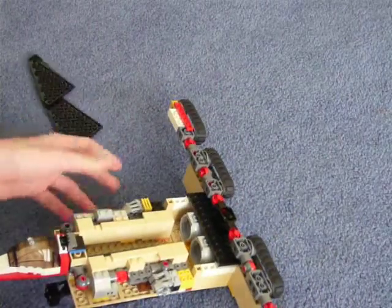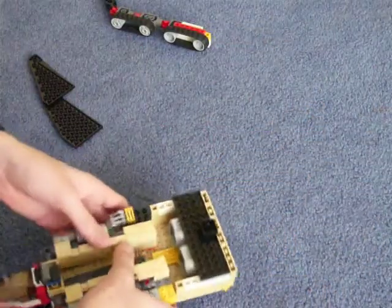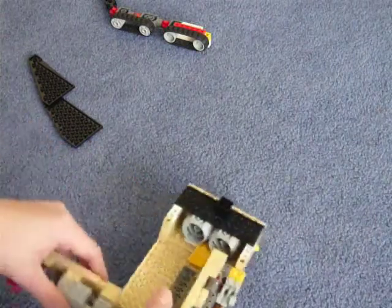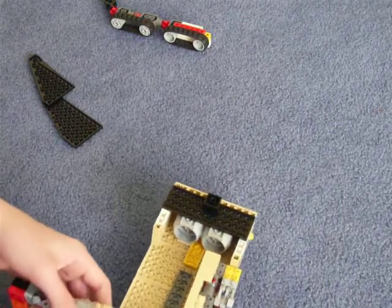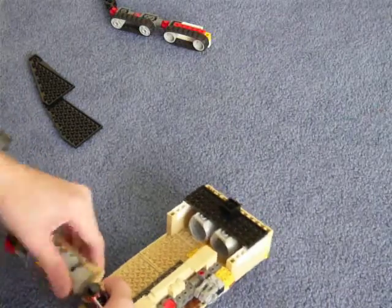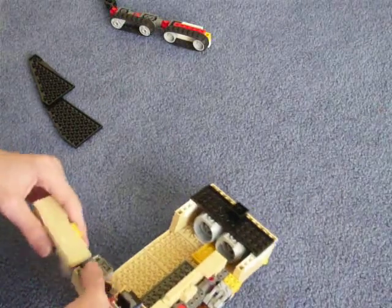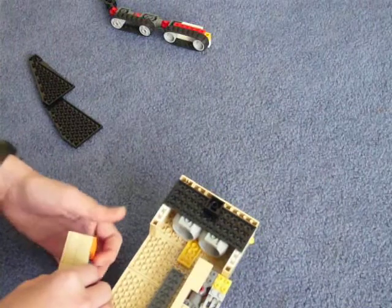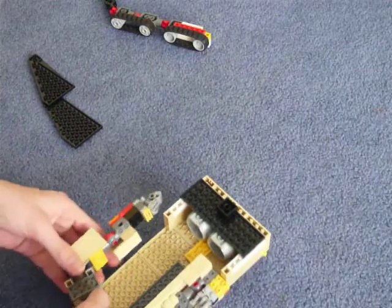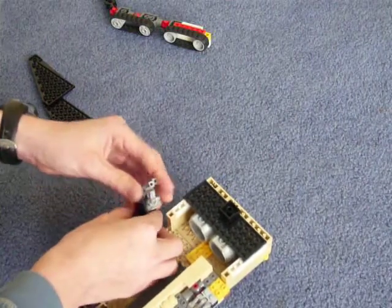Now to the robot mode. What I normally do is put him into tank mode because it's just a lot easier. What I do is flip this down — first flip this, this, this over, this up, this over, this up, surround, surround, down, stop, surround, spin.